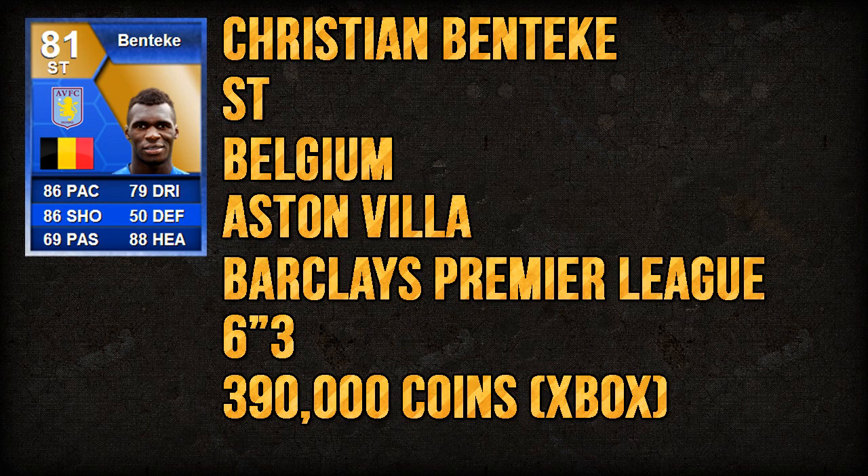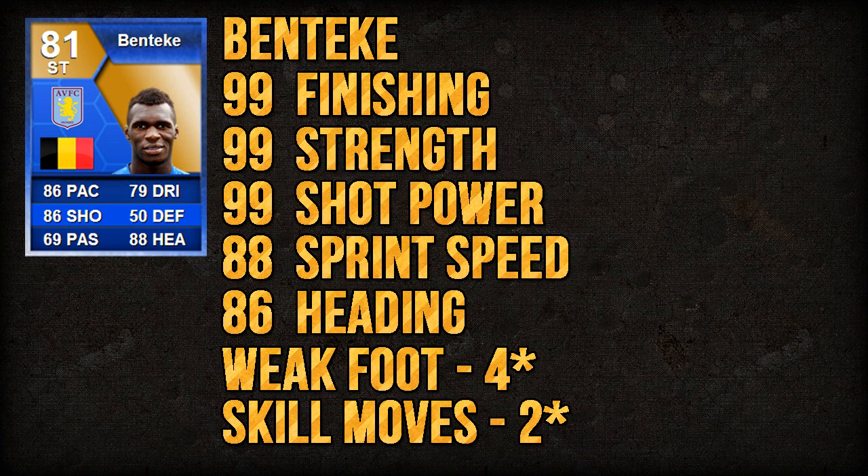His name is Christian Benteke. He's a striker from Belgium who plays for Aston Villa in the Barclays Premier League. He's 6 foot 3 in height and costs around 390k coins at the time of recording on Xbox 360 — maybe more or less in the future and on PS3.